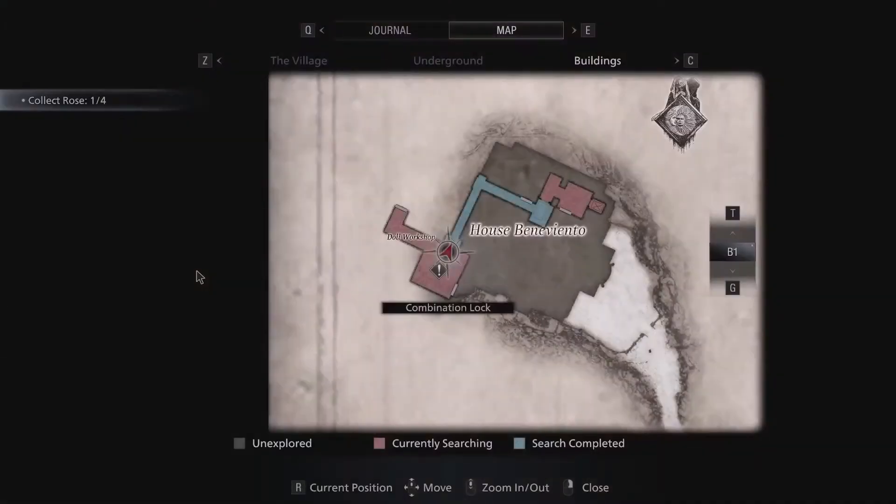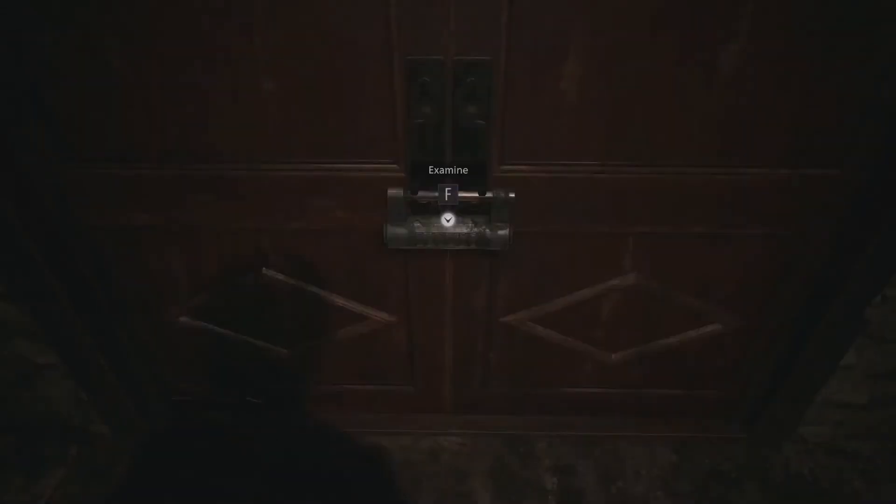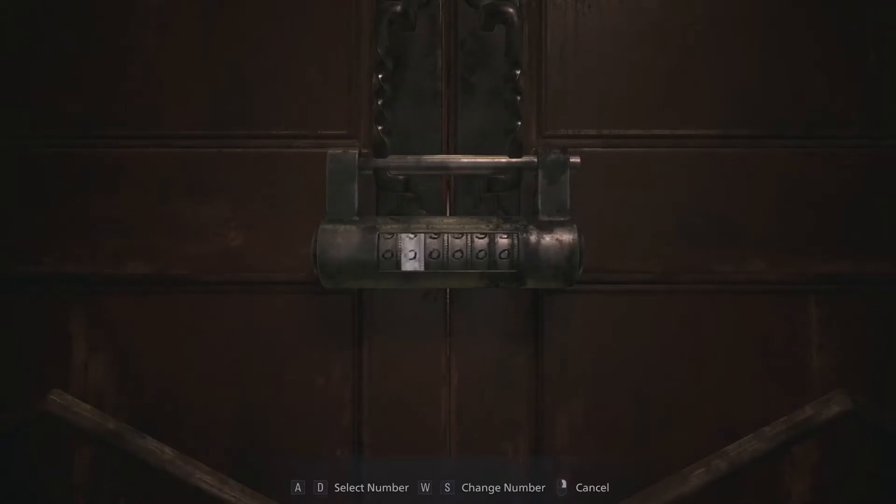The first puzzle is located in the doll workshop. The combination for this lock is 5, 29, 11. When you interact, go right one and then go up or down five.